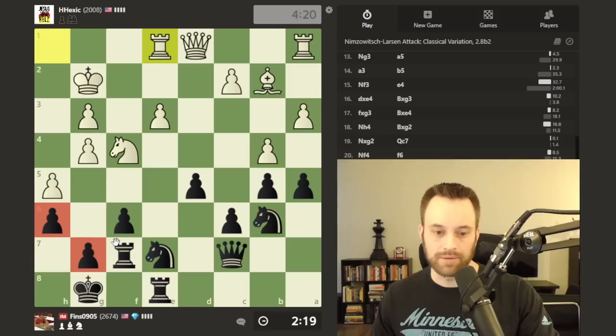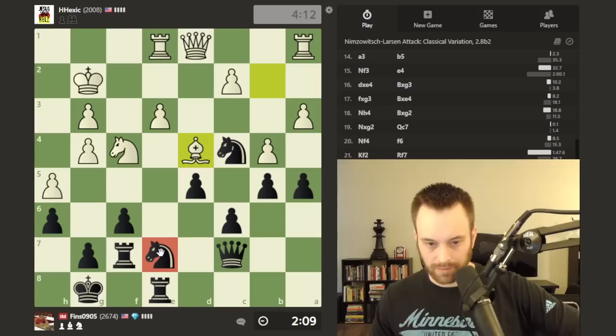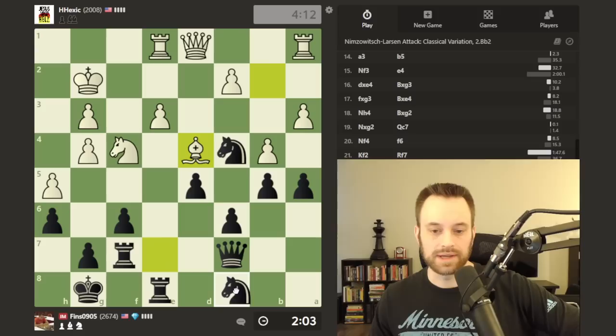At this point I feel I've laid a solid enough framework for my pieces to start coming into the position. Okay, rook one. Let's play knight c4 and attack the bishop. Bishop d4, okay. Now I'm thinking about moving this knight — I do not want white playing e4, so I'm going to maneuver it.